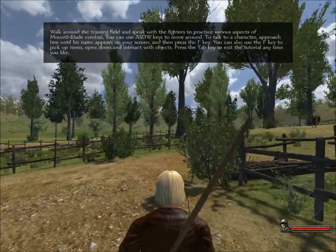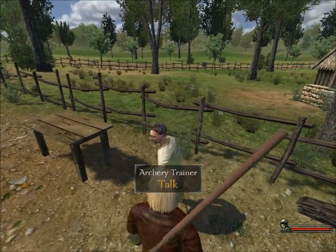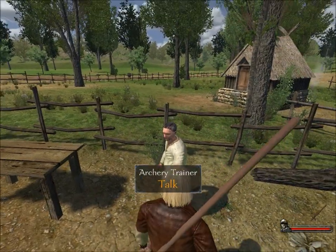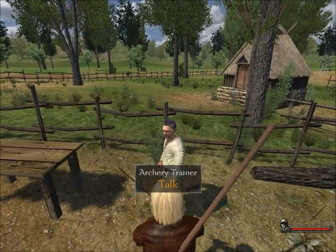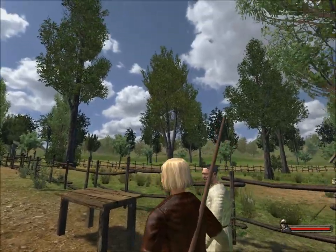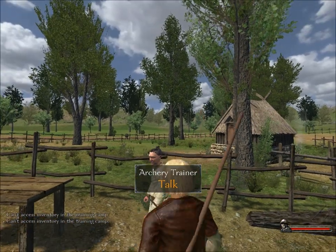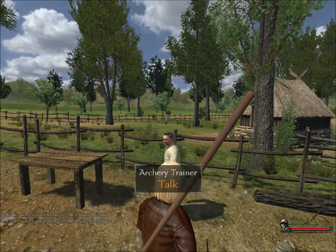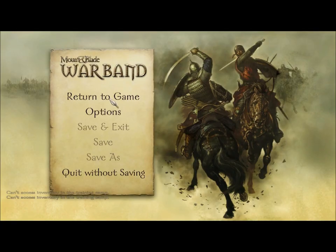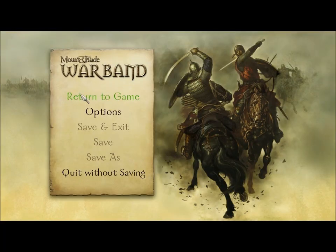Let's get to archery - I believe we do that first. Right, I forgot the buttons to talk to people. He's kicking. It's not space. No, don't stab him. I have to look for it. T for talk? I to interact? Okay, that's the zoom. I'm just going to have to look at the controls. Action is F. So F for talk - yes, that makes sense.